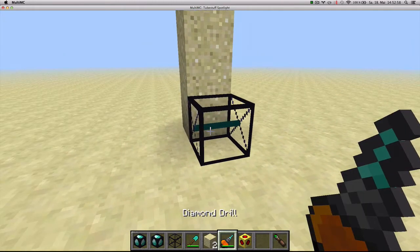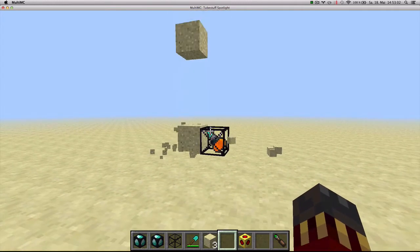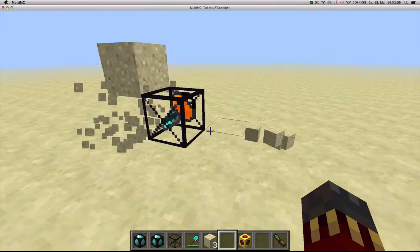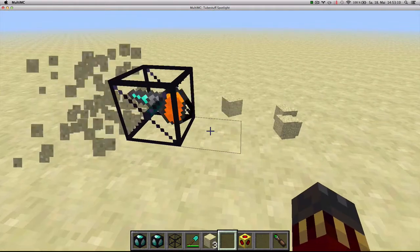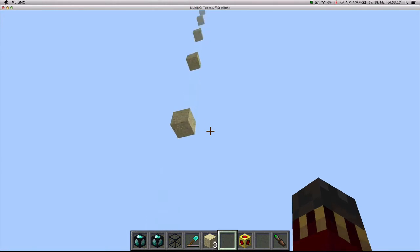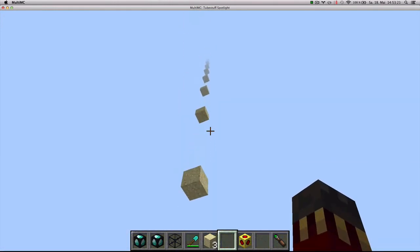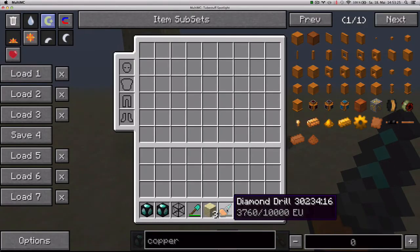The items it's mining come off the back, and you won't be able to just put a chest there — it won't output into the chest, so you'll need to figure out another way of collecting the items. It mines along just fine, and when you remove the drill it will have used some of its energy.